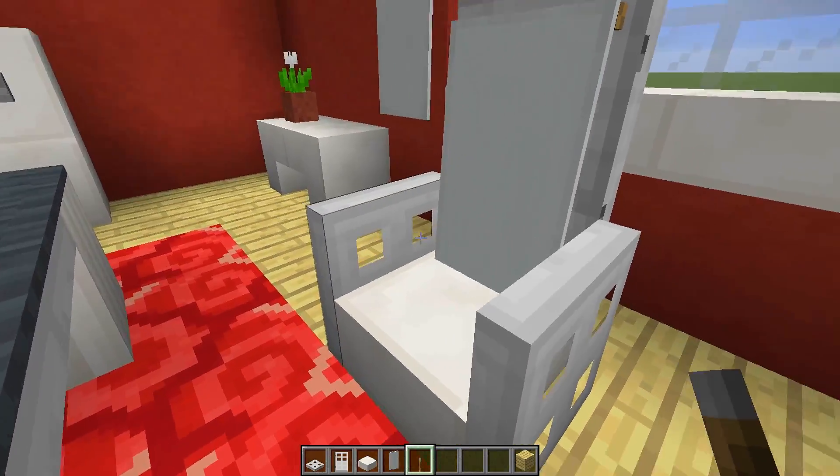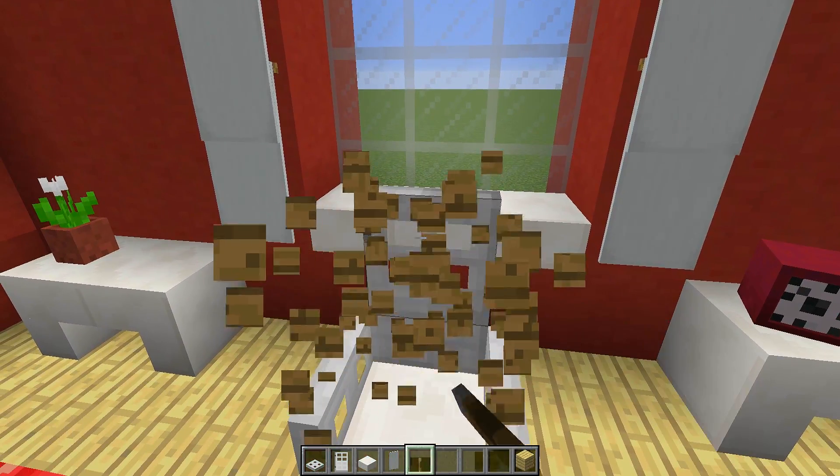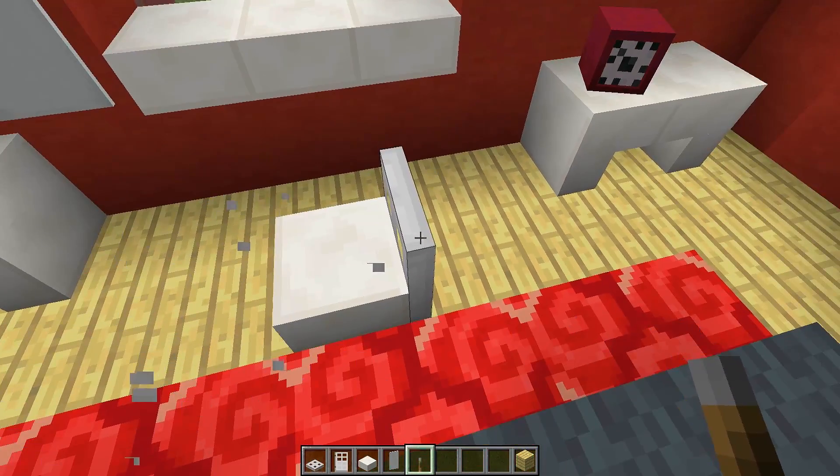As you can see we have two iron trapdoors on the side and an iron door at the back. If I destroy this chair right here I can show you quickly how to make it.